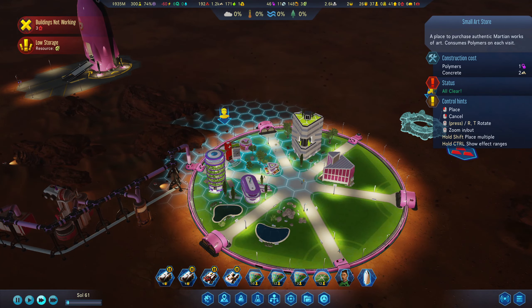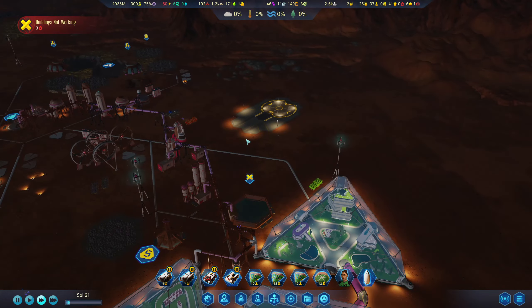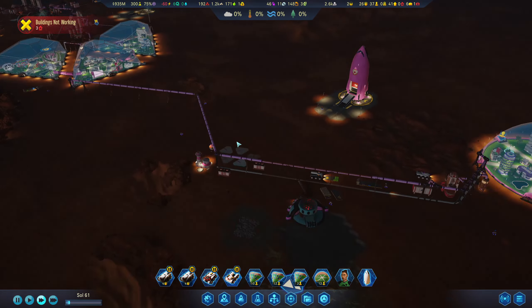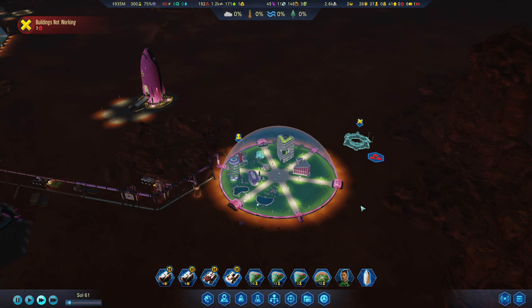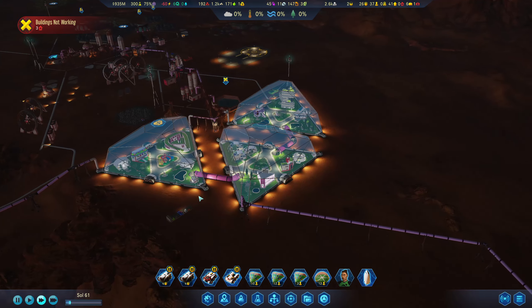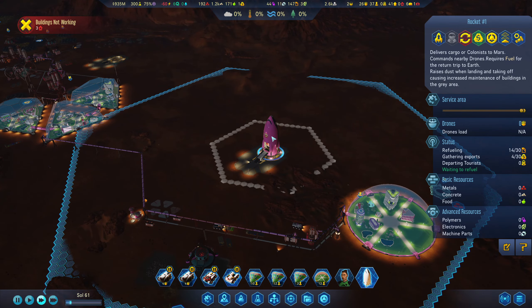Small art store — we'll give that a go and see how it performs. We've got low electronics now, which is a problem. But with machine parts production going, we should be pretty good. We'll hopefully get some transferring over. Two colonies can transfer across to each other, which is good.